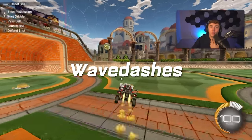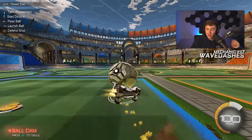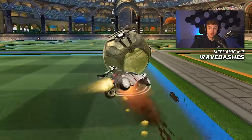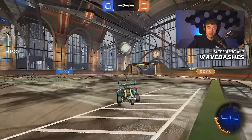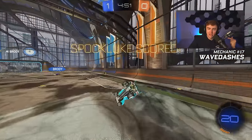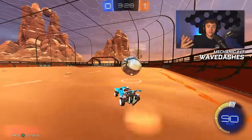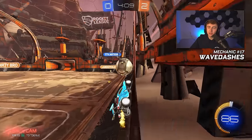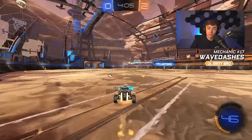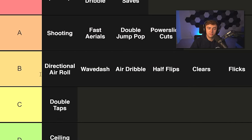Number seventeen: wave dashes. Wave dashes are a phenomenal mechanic. The problem is not that people don't know how to wave dash, but that most people don't use them in the right situations. A lot of lower rank players will jump on the ground and wave dash thinking that's what it means, when in reality wave dashing is mainly moving off the walls, off your backboard, and recovering quickly out of the net. It's not going to change your game, but it'll add up over time and make you a lot more boost efficient and faster than most players. Wave dashes: top-ish of B tier.